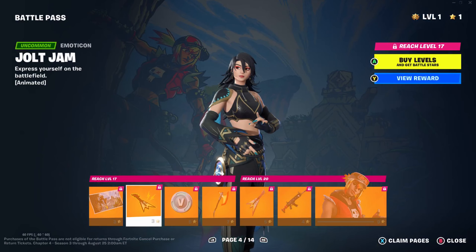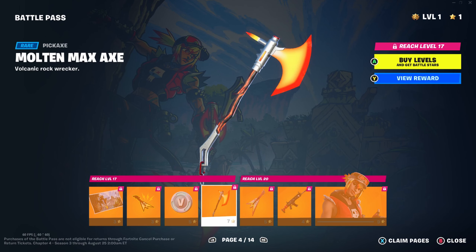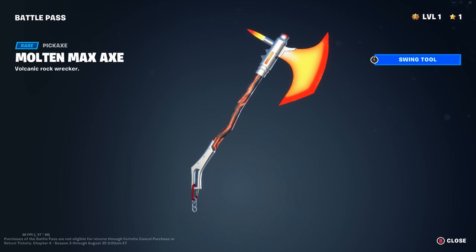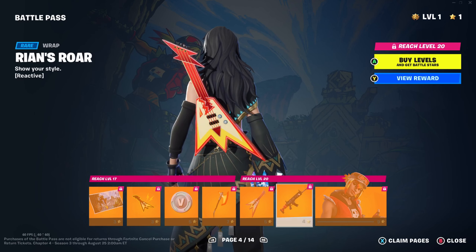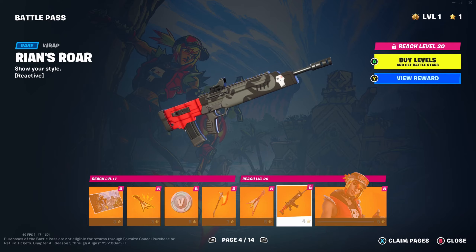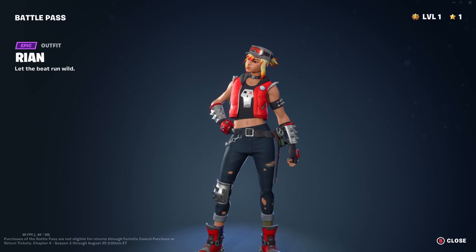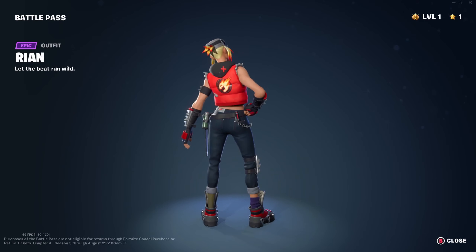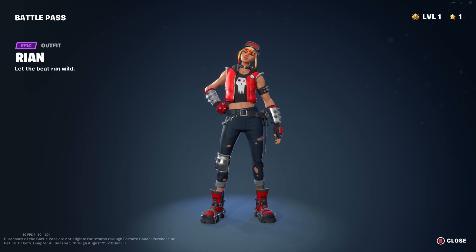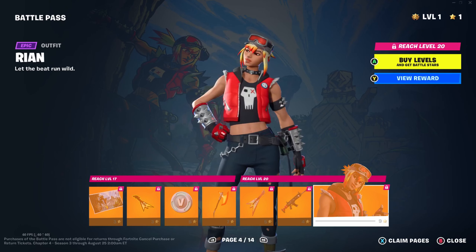Then we've got Ryan's page. Jolt Jam emoticon - that was cool. The Molten Max Axe - now we're talking, I like myself a good axe. We've got the Electric Shredder, I also like these kind of axes. Ryan's Roar and Ryan herself - very nice skin. I really like that t-shirt design with the elongated skull, and the little flame on the back of the jacket. Very very cool. The hat is also really nice; I do quite like that style of hat.